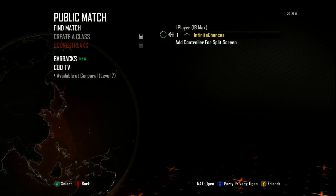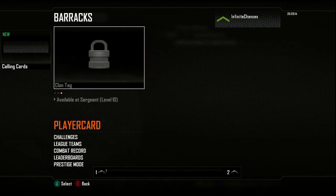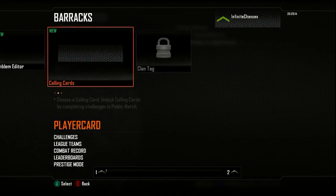Create-a-class you unlock at level four, just like all the other games. Score streaks you unlock at level seven. Barracks I already showed you. Calling signs and clan tag you get at level 10, so that seems really cool.